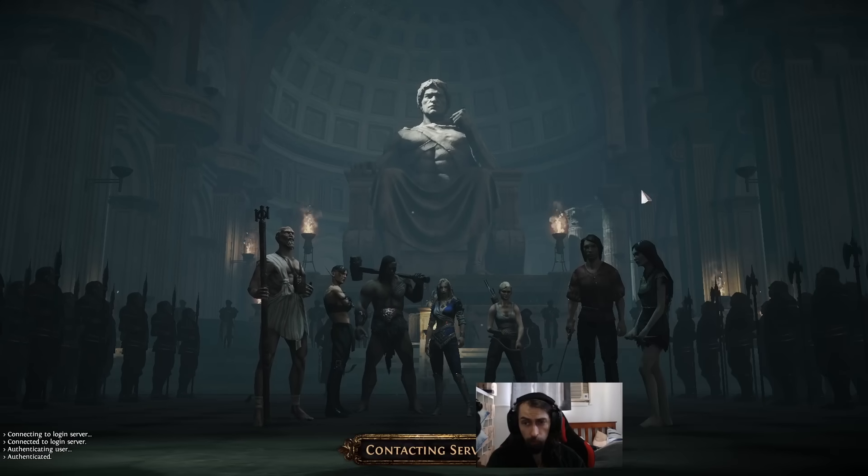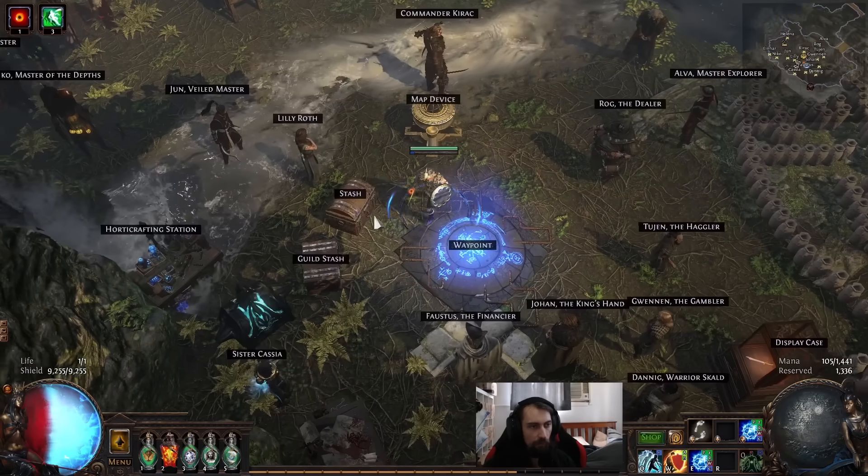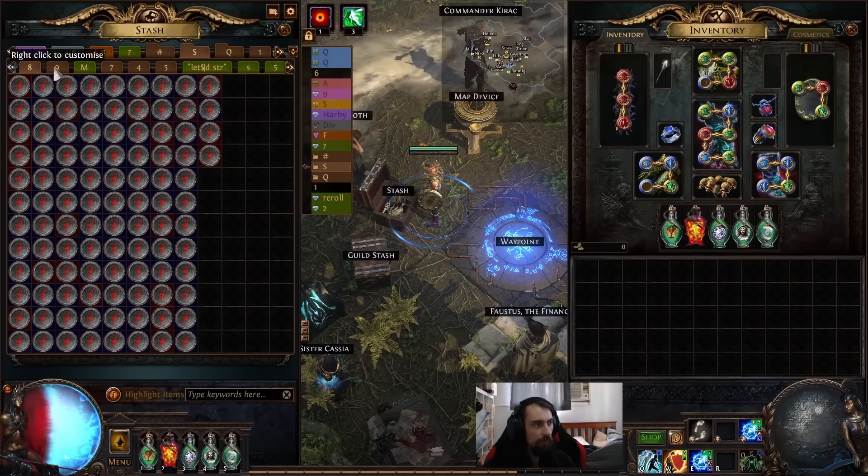Step one: make a Kinetic Blast build. Step two: scry Barrel of Chambers onto Toxic Sewer. Step three: buy 208-mod Toxic Sewers, 100 in each of these tabs — there are different tabs, you can tell.